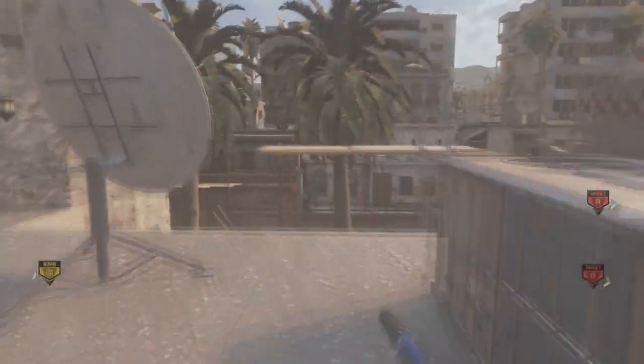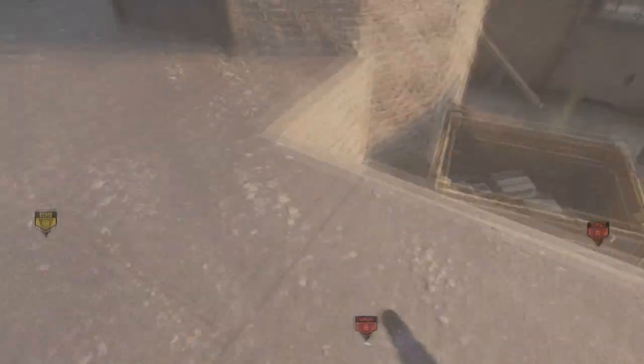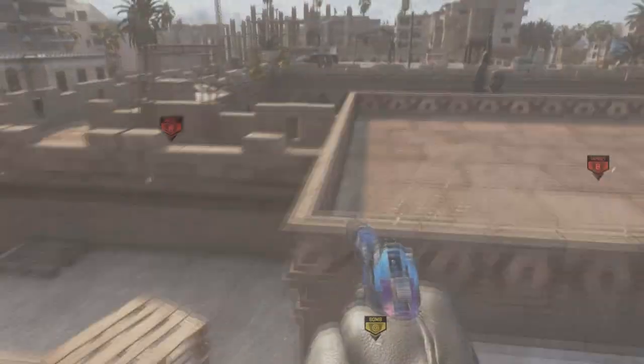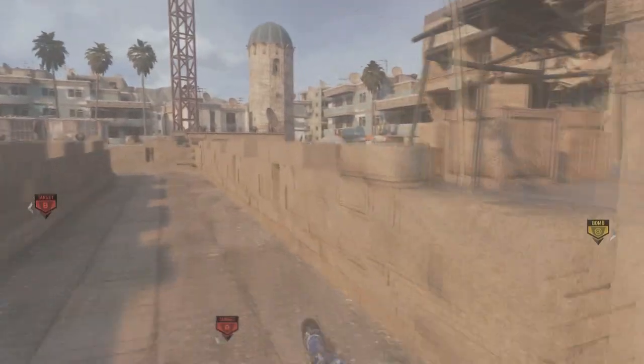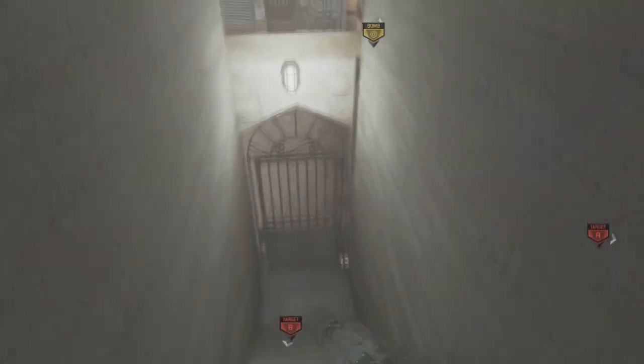Now as you can see, once I come over to the side on top here, you'll notice that there's just a barrier all around the old method, so it is 100% patched. Now once you're up here, you can once again get under the map just by coming over to this staircase and then dropping down underneath.